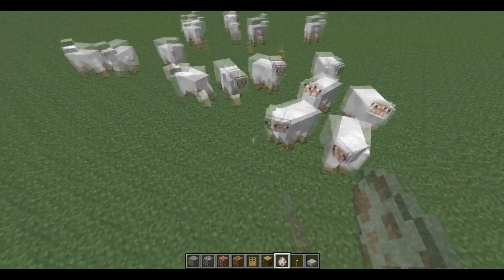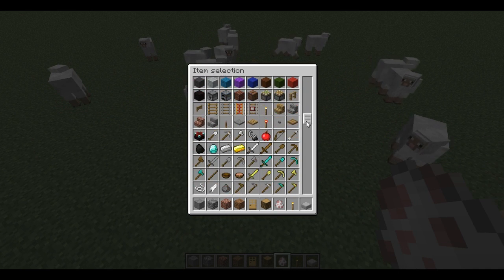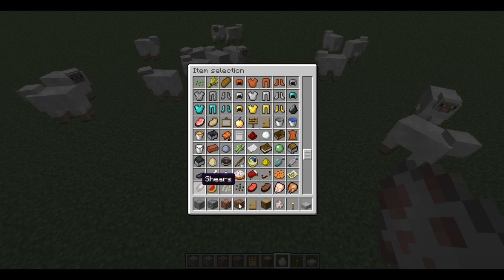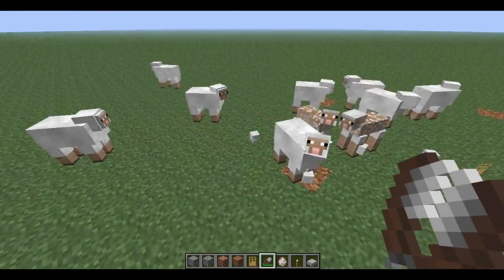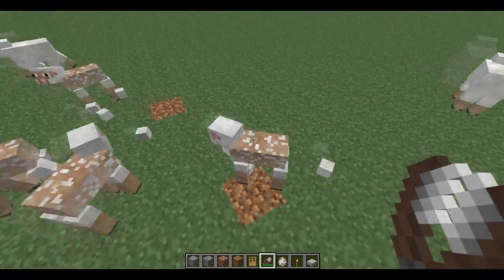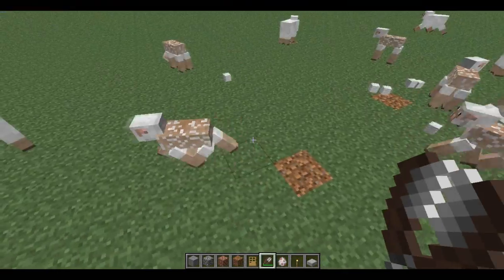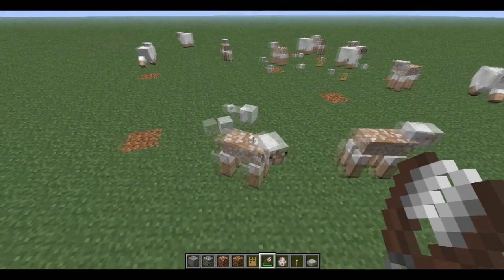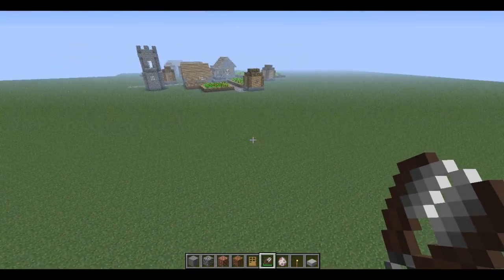Sheep now eat. I'll just find some shears to cut off their wool. When you cut off their wool, you may notice that some of them actually eat the grass and leave a dirt spot, which you can see all around here. And then once they eat, they regrow their wool. So that's a cool little nifty thing.